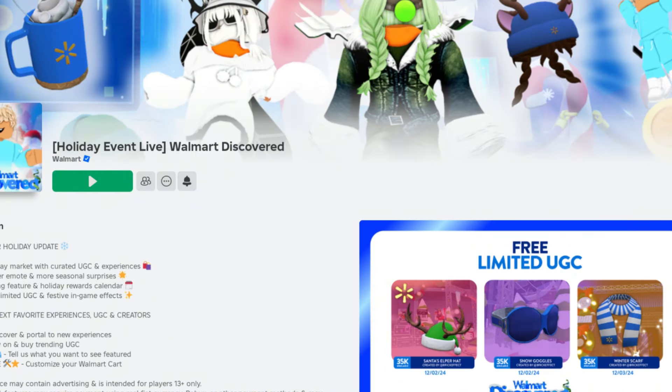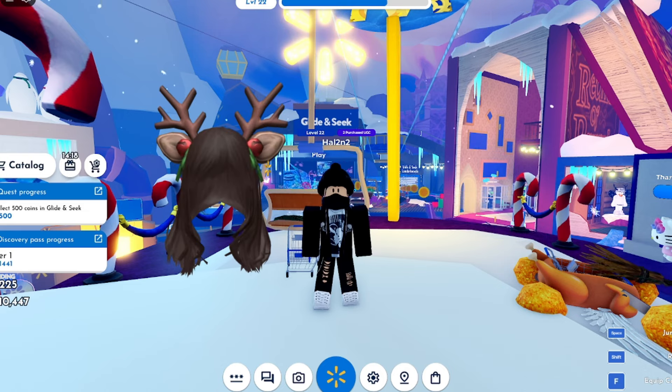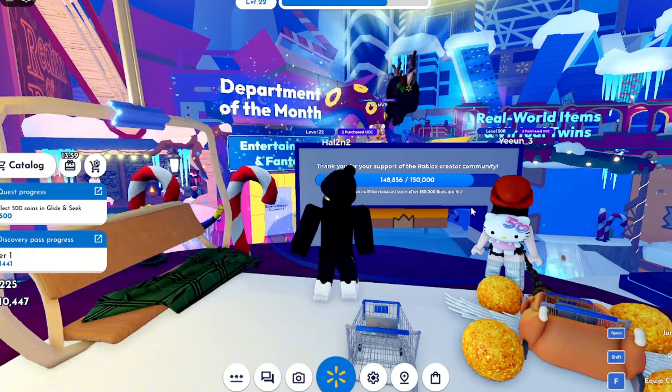Join the game called Walmart Discovered. In this game, you can get the Cozy Reindeer Hair, and it's super easy to obtain. All you have to do is wait for the game to reach 15,000 likes. Once the goal is met, a claim button will appear. The UGC item has 400,000 copies available, but they'll sell out fast, so be quick.